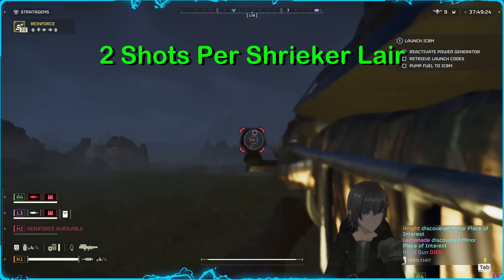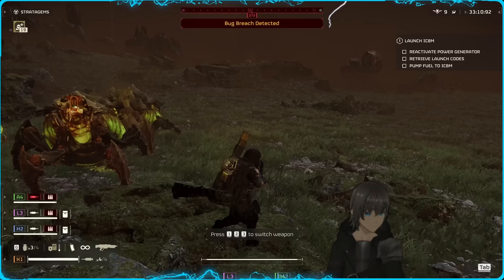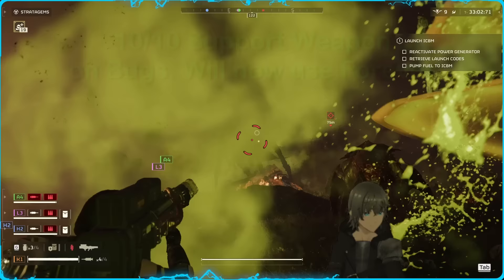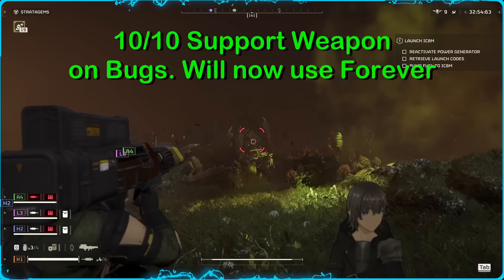Between its effectiveness against both the bug heavies and its convenience when destroying both nests and Shrieker Lairs, this leaves a squad packing Quasars to be extremely formidable against the bugs, as bringing a primary that handles everything medium or smaller will leave your squad feeling completely unthreatened, even on difficulty 9, by the bugs. On our first drop with the Quasar, in fact, my team and I felt so strong that we forgot that we even had other stratagems and just didn't use them. So, there was that.